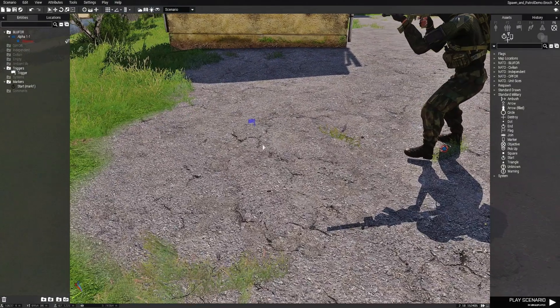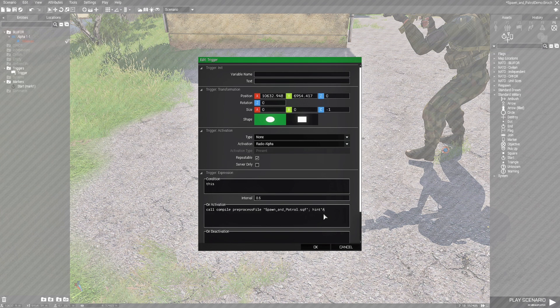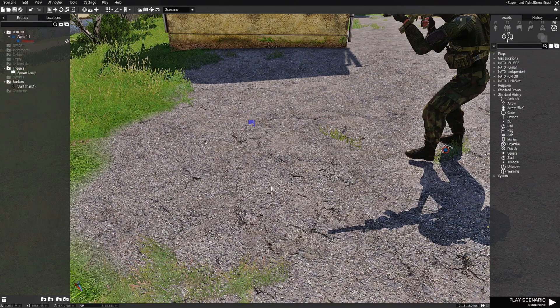Let's go to the trigger and edit it. We're going to go to the On Activation box and press Ctrl+V to paste the code. After the code, I'm going to put a hint for feedback so we know the group spawned — we'll put: hint "AI group has spawned!"; and since it's a radio trigger, we'll set the text to 'Spawn Group'. Hit OK, and that sets up our trigger. Let's save.